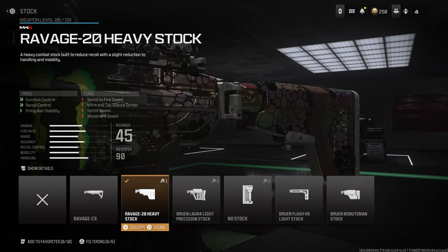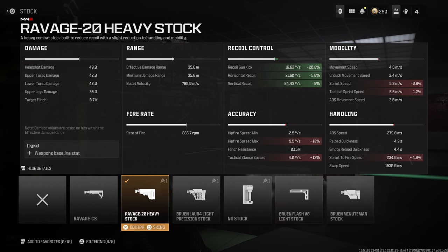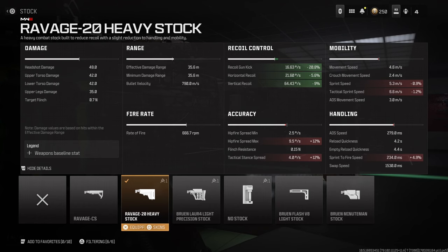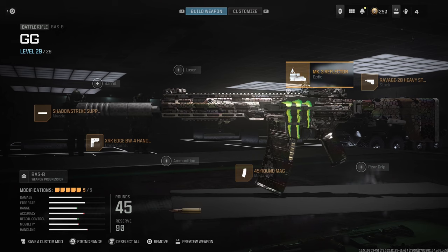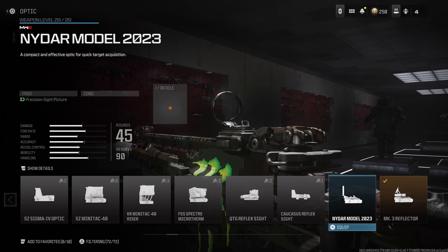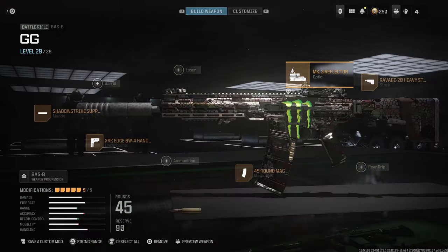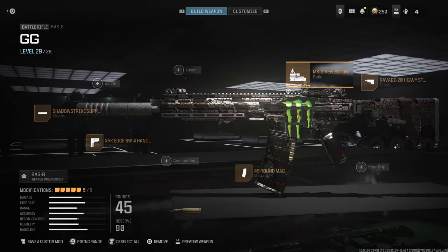And then for the stock, we're going to run the heavy stock for the firing aim stability - that is a hidden stat. If we take a look at the detailed stats, firing aim stability is nowhere to be seen, but this actually helps your gun out more than most other stats. We also have a good chunk of gun kick control as well as recoil control in there. For the optic, it really is your preference. I like to use the MK3 reflector, but you could use the NIDAR model or even the Slimline Pro. The optic is just personal preference.